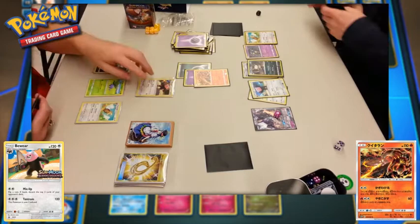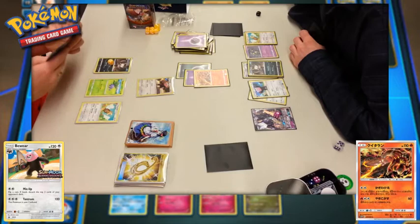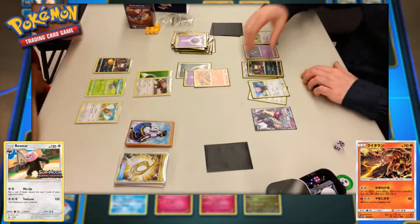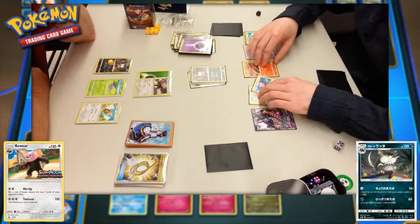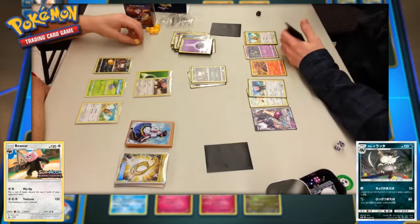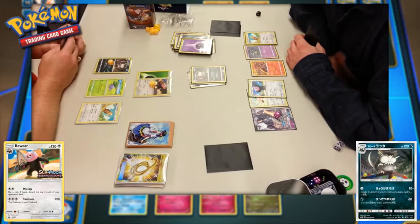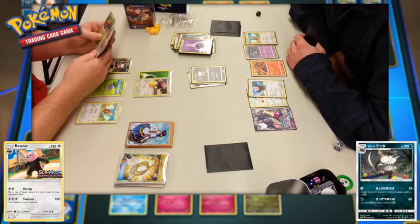Back to player one's side. They need to start getting energy onto that Bewear — a Grass Energy is played. They need one more to start discarding cards, two more to do 120 from Tantrum at the risk of confusing itself. Player two simply retreats, and the Alolan Raticate comes back up with the tool attached, landing a powerful 60 damage hit. Bewear has taken half its HP in damage already — only one more hit and they're going to lose. Player one didn't get the energy they needed.